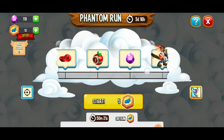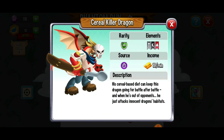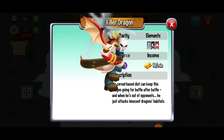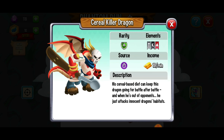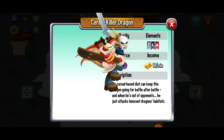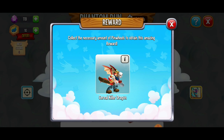Here we've got some more grid coins, some food, some gems. There's the Cereal Killer Dragon right there. If you like your cereal, well hold on tight — get yourself a nice spoon because we're going to be scooping it up. Personally, I'll take some vanilla almond milk, and we are going to be having cereal for dinner with this very rare dragon.